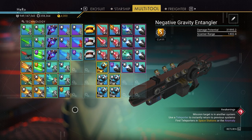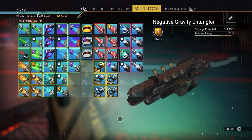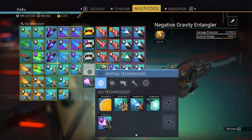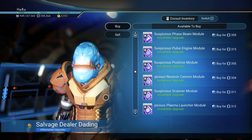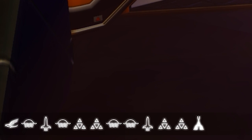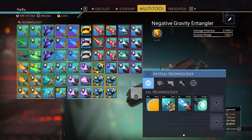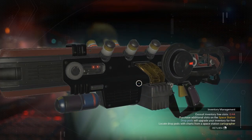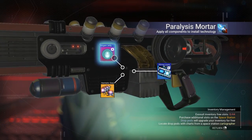We're almost done. We need to install here the other upgrade for the Pulse Spitter, then install the Nitrine Cannon and above it the B-field upgrade for the Nitrine Cannon. We need three illegal upgrades for the Nitrine Cannon — this guy sells them, and I got three upgrades here. We move three of them into position. Finally, we need to install the Personal Force Field, the Cloaking Device, the Terrain Manipulator, and the Paralysis Mortar.